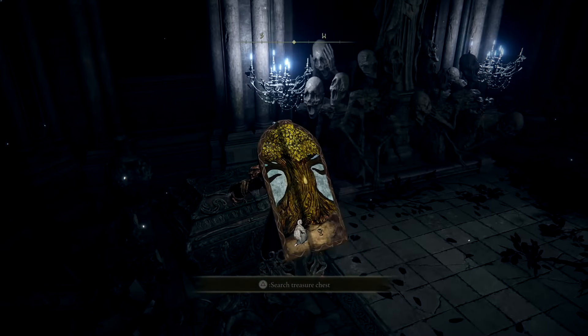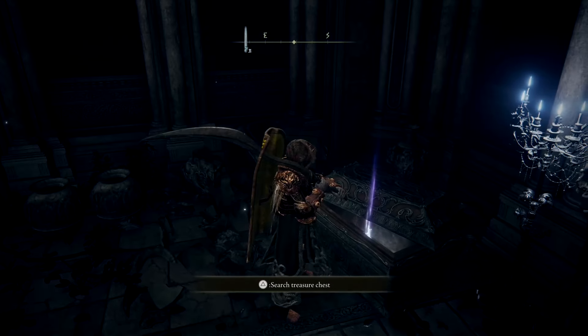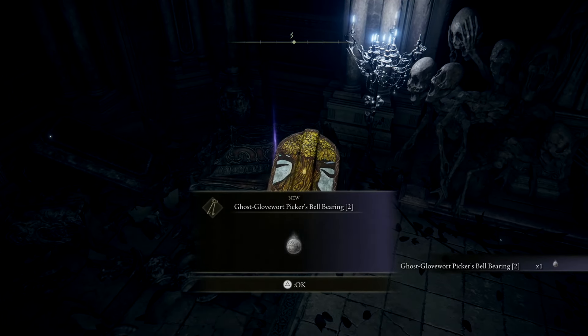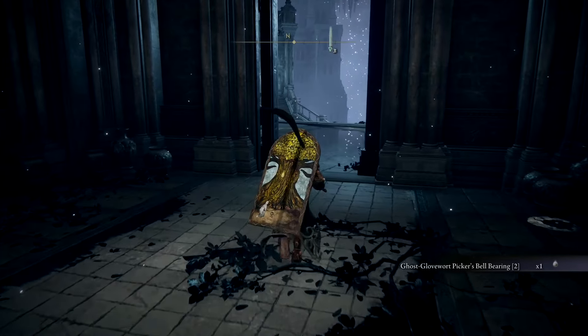Once you've done that, this chest here — which doesn't look like the usual chests you find around Elden Ring — is what we're looking for. This is going to give you... oh, I can't believe we can't stop that gesture! I'm going to leave that in — that's a funny blooper. Ghost Glovewort Picker's Bell 2. I'm sorry, I hope that helps you guys out.